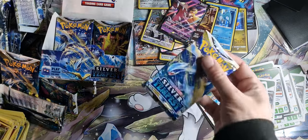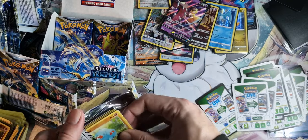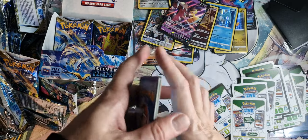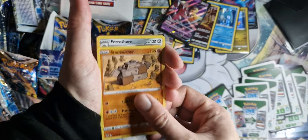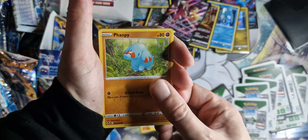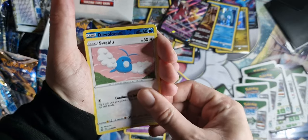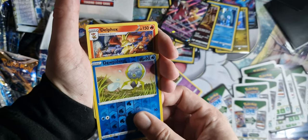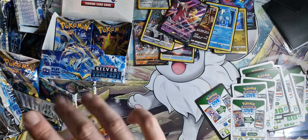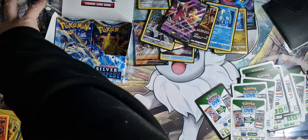We're back on the Lugia packs — can we bring back this luck? Water Energy, Stonejourner, Ferrothorn, Leafy Camo Poncho — what we've struggled to say on them — Fanpy, Indeedy, Marini, Mysterious, Swablu, Doopidoo, and a Delphox there — not holo. But I think we've got the full evolution set of that now as well.